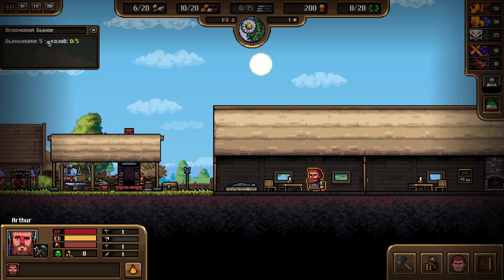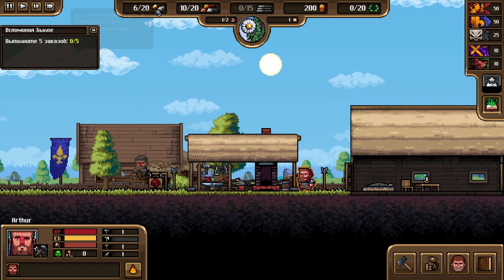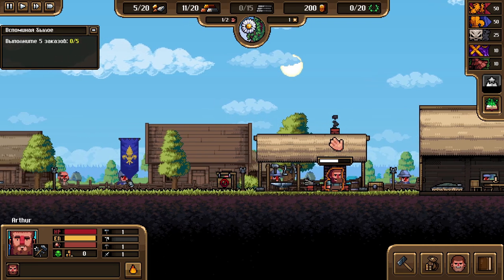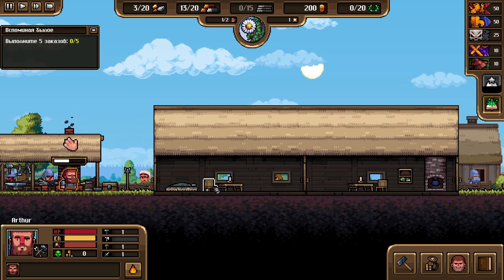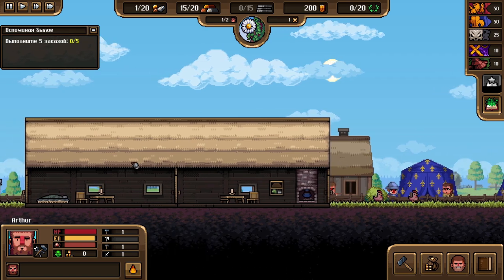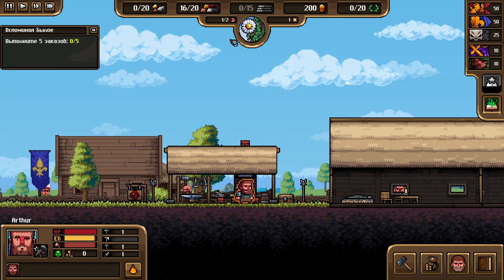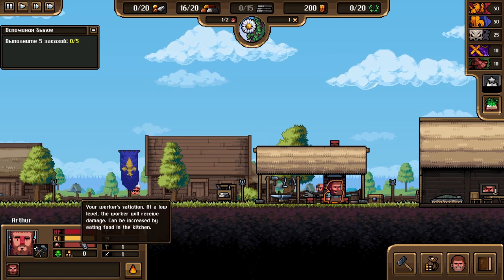The main game begins. Spacebar is pause - well done, game! We start with six bits of ore, ten ingots, no wood, 200 coins, and no popularity yet. There are faction popularity ratings visible - different groups we can build relationships with. We unpause and do some early morning smelting to turn the ore into ingots before opening the shop. There's a French fleur-de-lis flag visible in the background.